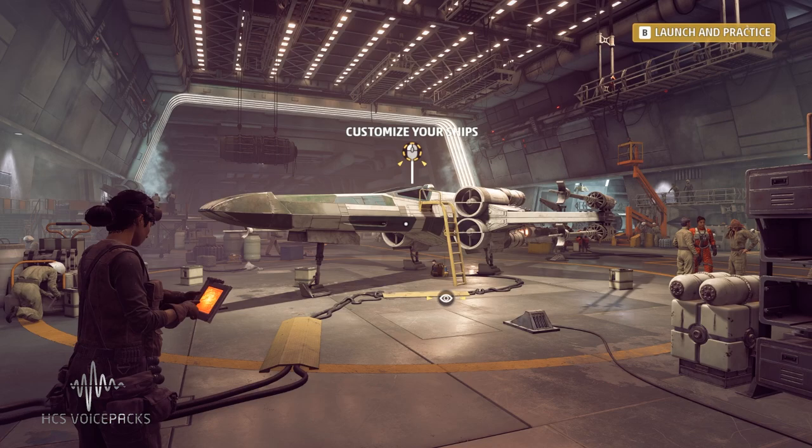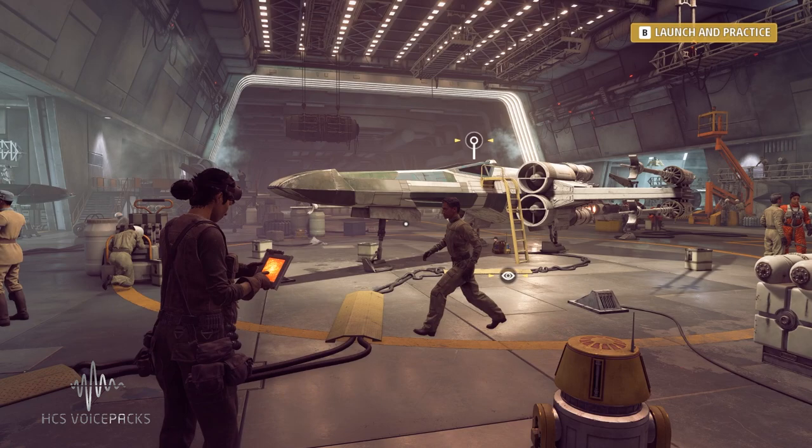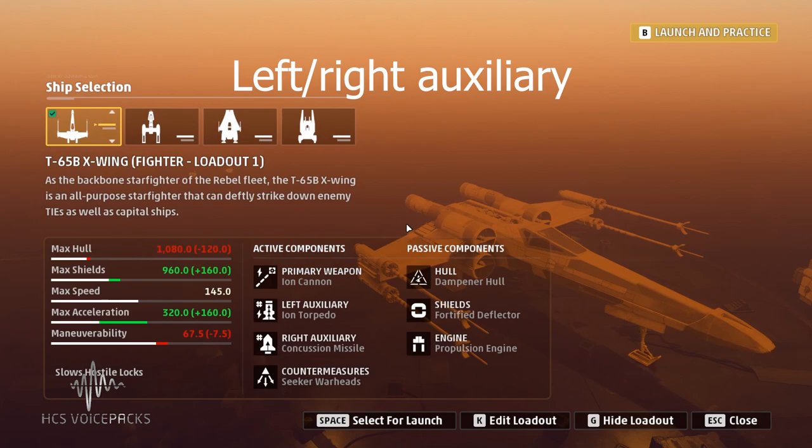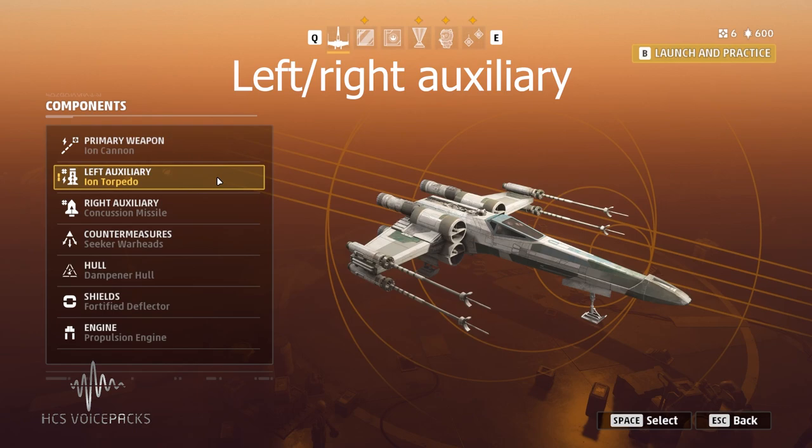In your ship you have your weapons fitted to the left and the right hand side. These are called your left or right auxiliaries. When you change out your weapons with different loadouts to something else, you don't want it saying 'missiles away' if you've got torpedoes fitted. So we need to tell your voice pack what you have fitted.